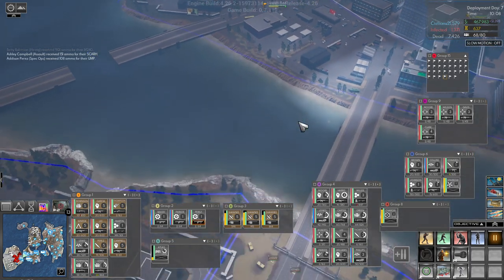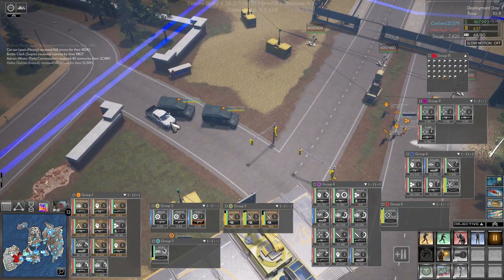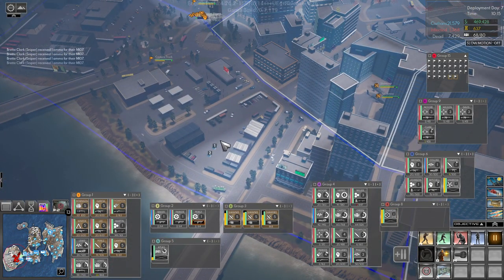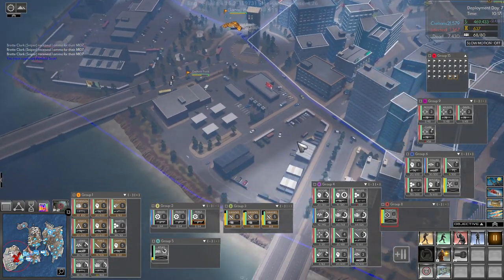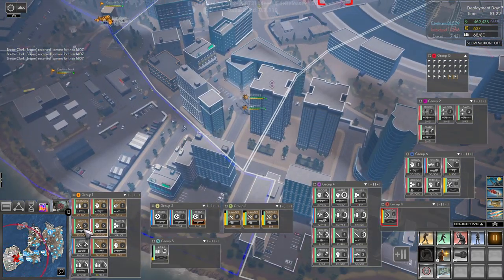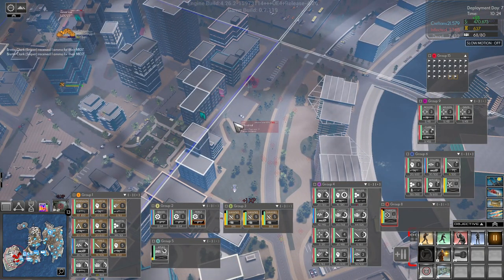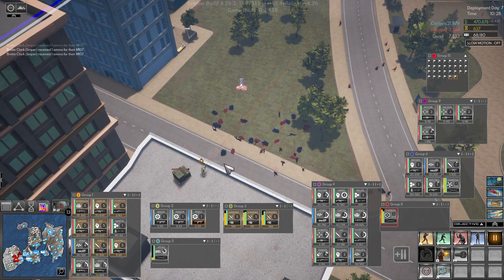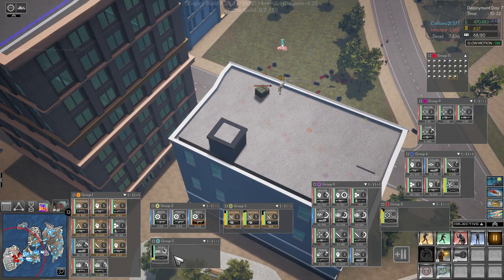I think I want an engineer up here. Your away team is under attack — these two capture trucks can come up here, let's put them there. Away team is under attack — where? I don't see any wounded anywhere.